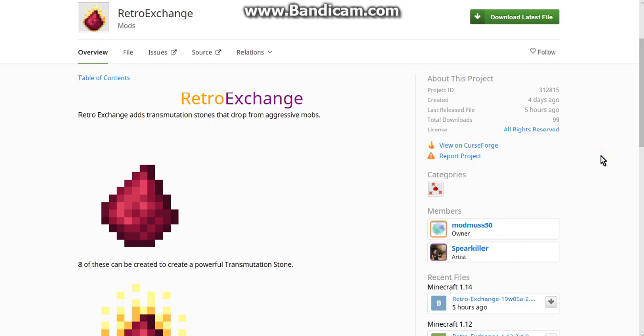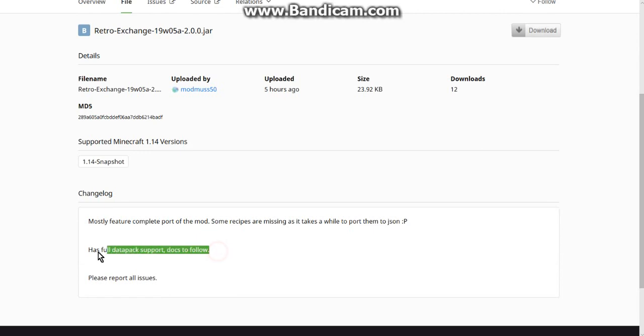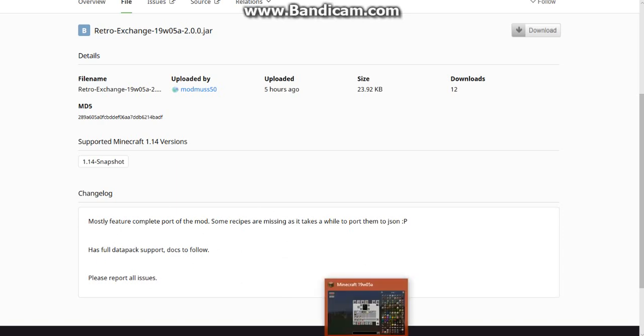Hello everyone, this is Lincendoc2 and welcome to another Fabric mod overview, this time on Retro Exchange — a mod that adds a transmutation stone that drops from certain aggressive mobs as well as crafting a transmutation stone. It does have datapack support, though I'm not sure if it comes from the Fabric side or just from datapack-only integration with the mod itself.